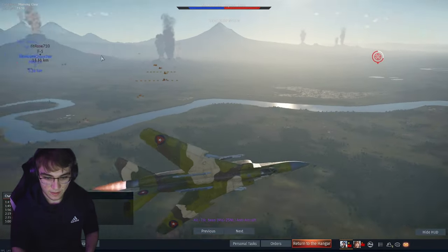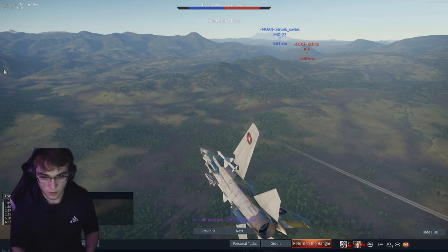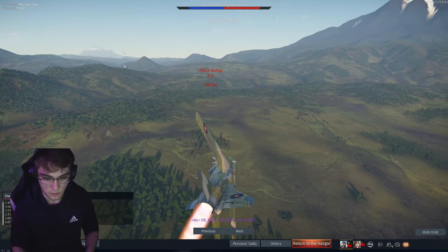All the shell shattering, all the HEAT-FS just penning everything — it makes me want to go back to 2.7.